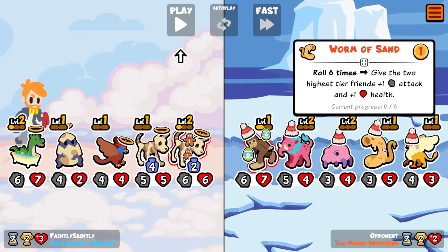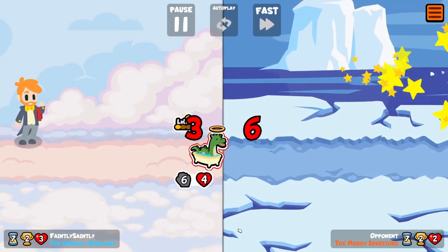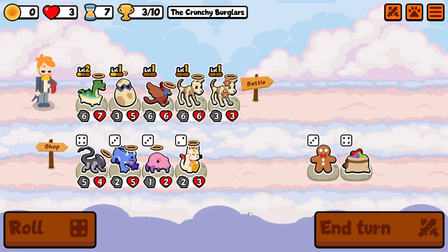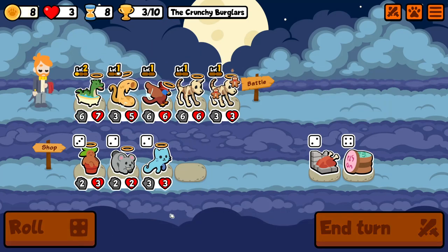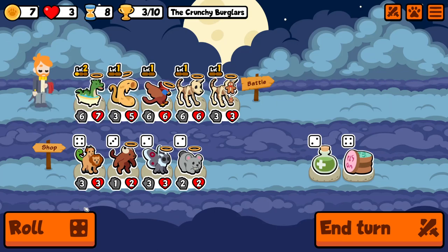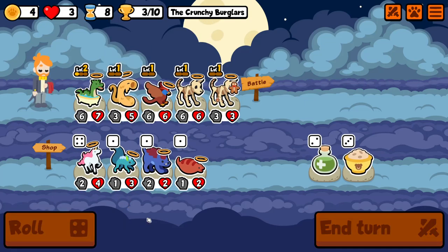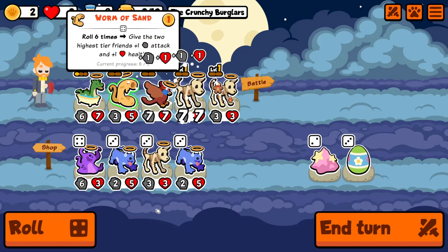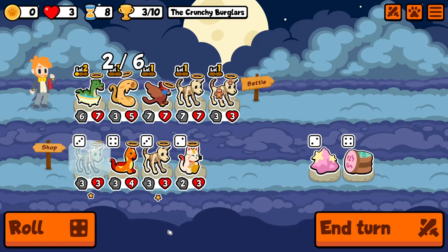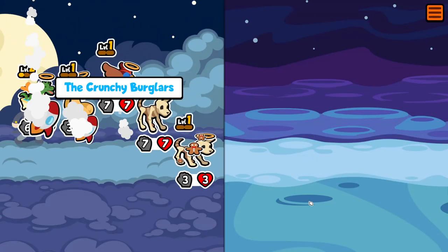He's got a roll build obviously, with his Worm of Sand doing his stats. We could potentially do the same. I do want to get rid of this egg so maybe I'll just pop him in the team now. I won't invest in you because I think you'll go as well. Might as well just roll one more time — get some skeleton doggies happening, at least we've got some stats rolling in.